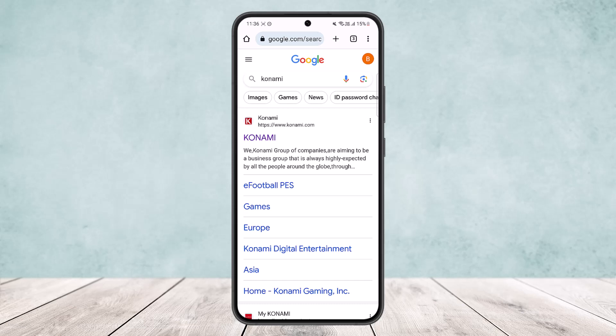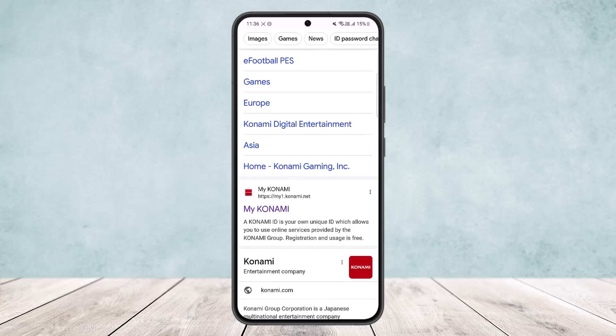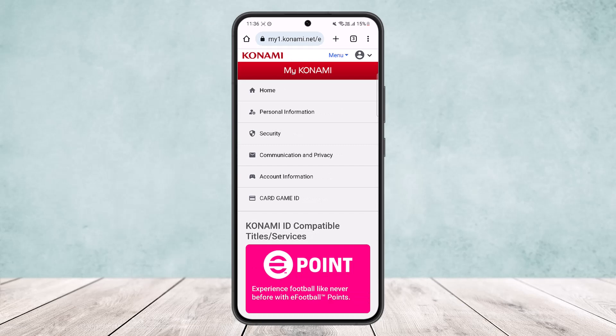Head into your browser and search for Konami. Once you do so, you'll get a list of links. You can see the first link is Konami — you don't want to go into that link. Instead, scroll down and you'll see the second link: My Konami. Simply tap on the My Konami option.